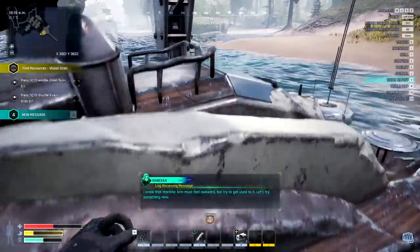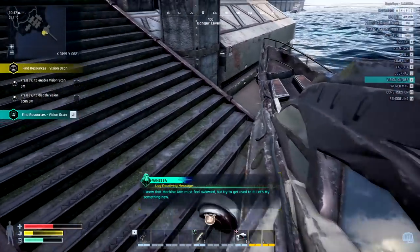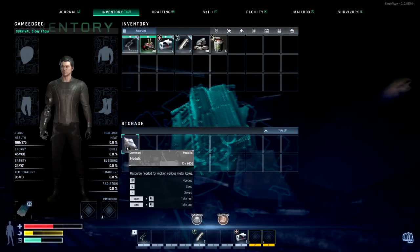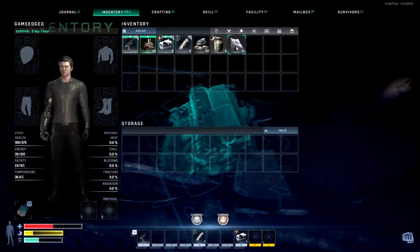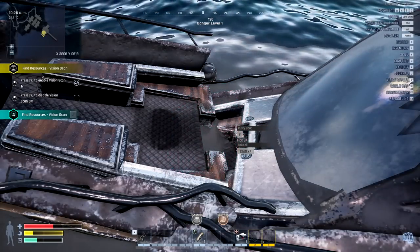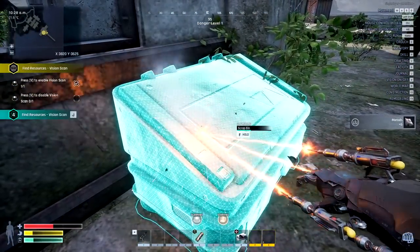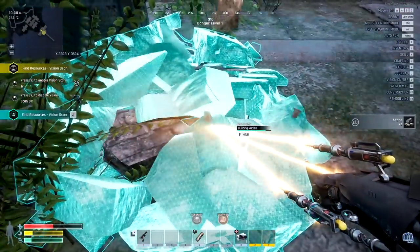She's not joking. I know that machine arm must feel awkward, but try to get used to it. Let's try something new. Press vision scan to activate vision scan. It will help you when you look for something helpful nearby. Like this. This place is actually awesome. We're able to pick up a little bit of goodies here as we're looking through this, and this opens up a whole bunch of recipes. This is common metals and such. We can also use our laser arm to take apart a whole bunch of stuff like this. Some scrap bins. These are just gathering rubble.